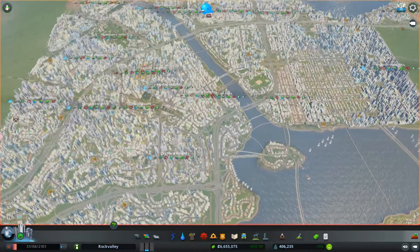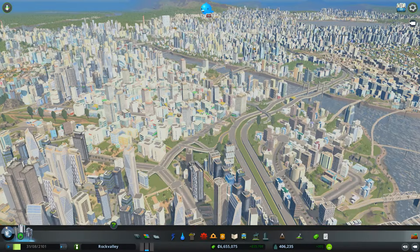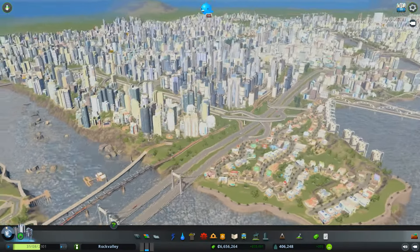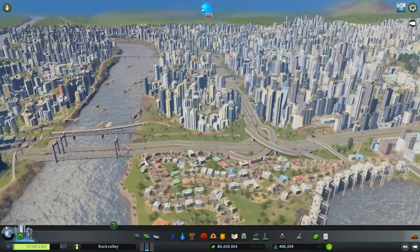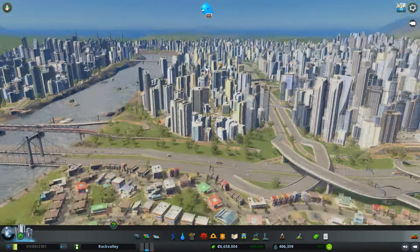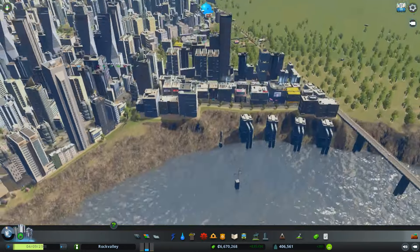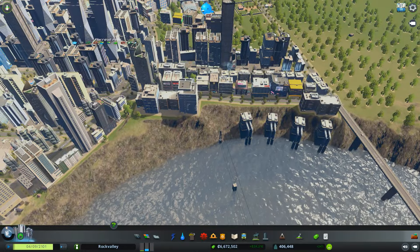I've had a little bit of trouble with some flooding on the rivers because there's so much water being drawn out at the top and sewage disposal at the lower end. These are just a few of my water pumping stations — there's a whole lot of them.